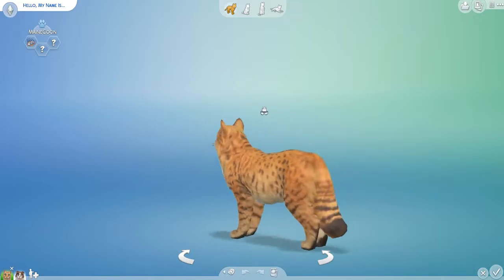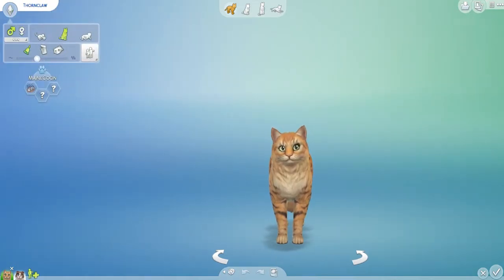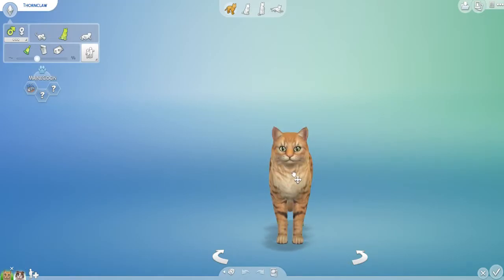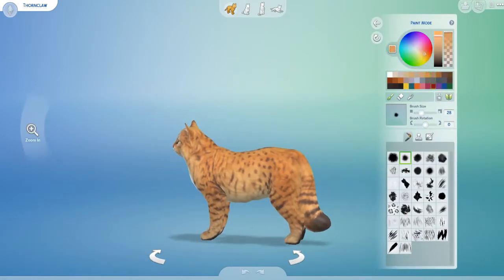Skimya here and today we are back with another episode of 100 Warrior Cats Create a Sim Challenge. Today I'm going to be making Thornclaw and Blossomfall. I'm going to start with — is this good?